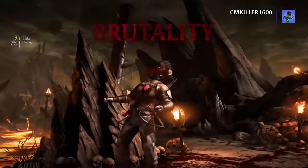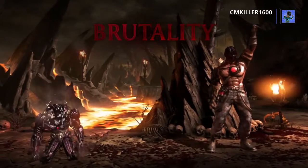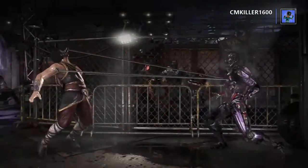Now we're on to the Brutalities. This one is pretty easy — all you gotta do is make sure the health is very low, to the point they're almost dead, and use the X-Ray immediately by holding left, since that's how you can get the head onto the body.